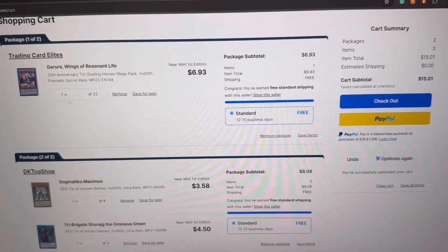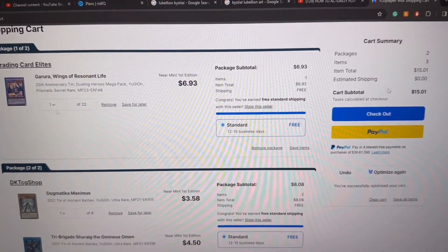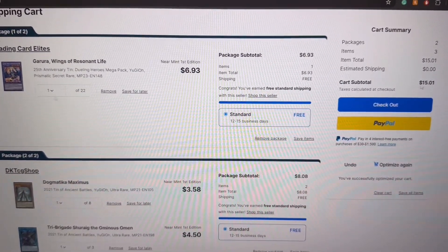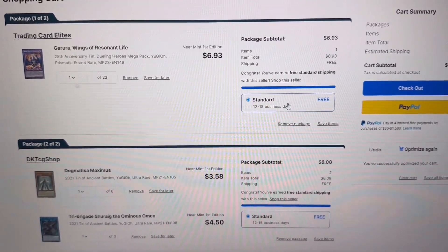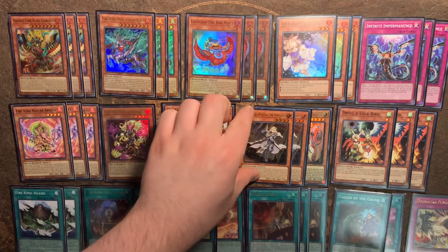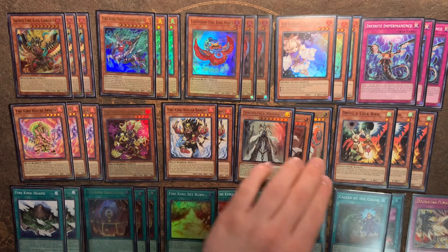As you guys can see, there's not very much this week. We're just getting a Garula, a Maximus, and an Omen. It comes out to $0.15 and $0.01 here, so we're going to spend $0.01 over the budget. But we'll see you guys in the deck profile. For this week, all we simply cut out was one Ecclesia for our copy of Maximus.